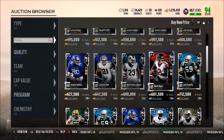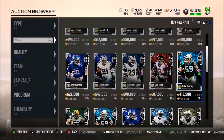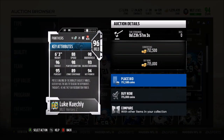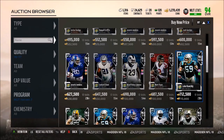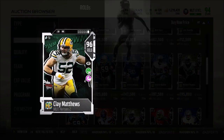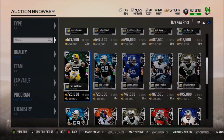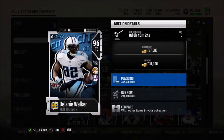Matt Ryan has 98 short, 90 medium and deep — not the best. Kuechly has 89 zone, 88 speed, 98 play recognition, 94 hit power, 96 tackle, and 95 pursuit. Clay Matthews might be pretty good too — 86 speed, 87 strength, 96 tackle, 97 play recognition, 88 block shed, 98 power move, Read and React times two, and 97 hit power.